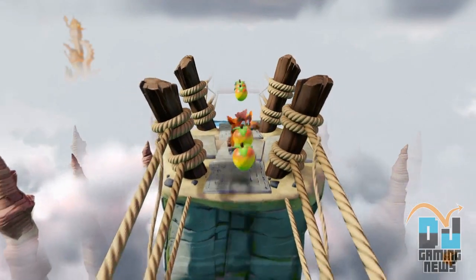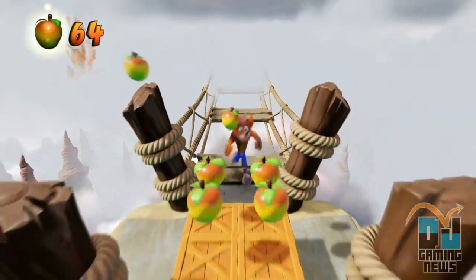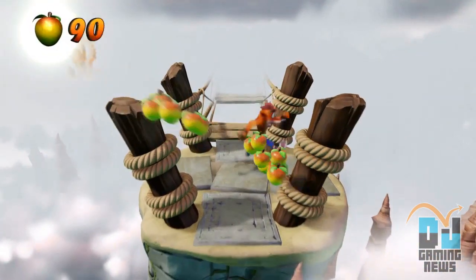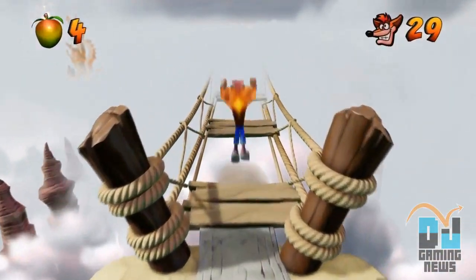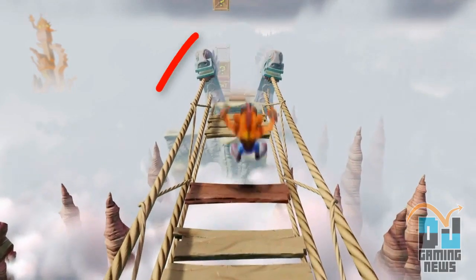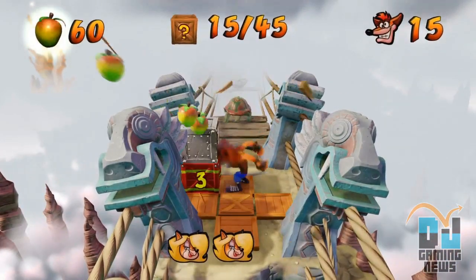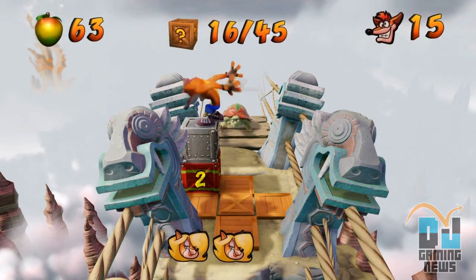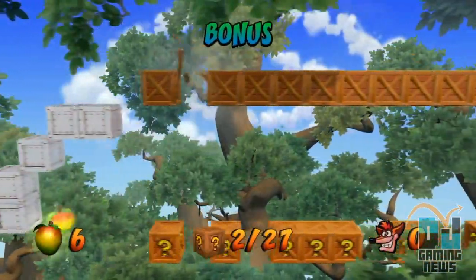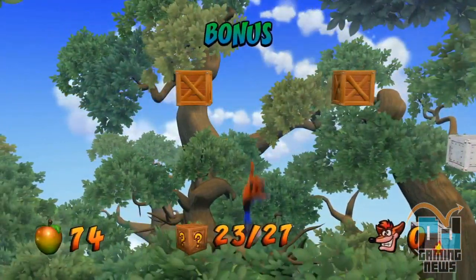First of all, there's a secret area holding four boxes behind the level's starting point, leading you to take a literal leap of faith onto some invisible platforms — who thought this was a good idea? Midway through the level, there is a floating crate that's well hidden if you aren't paying attention. And lastly, the bonus round is in line with the precise jumping of the actual level, daring you to break 20 crates mid-air.